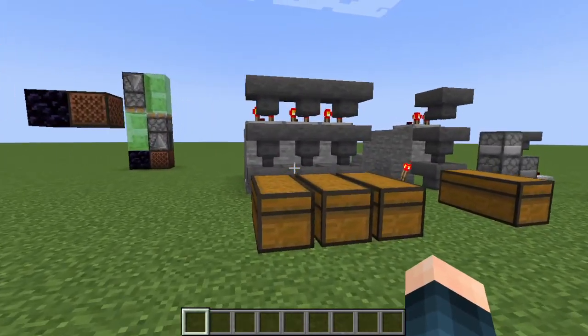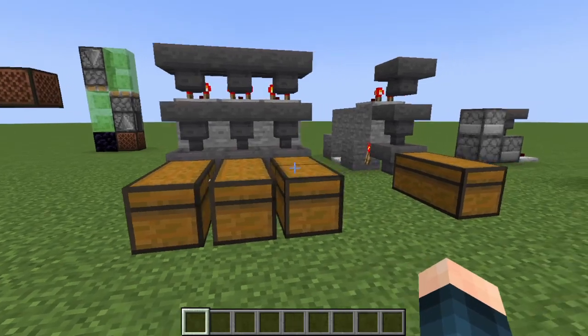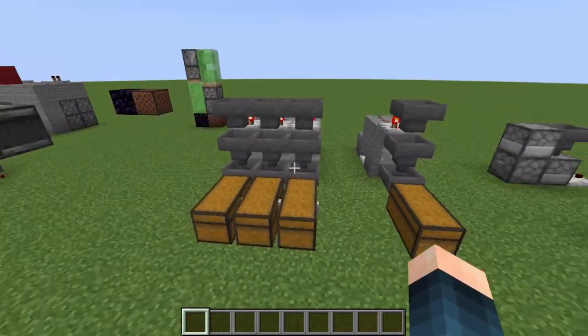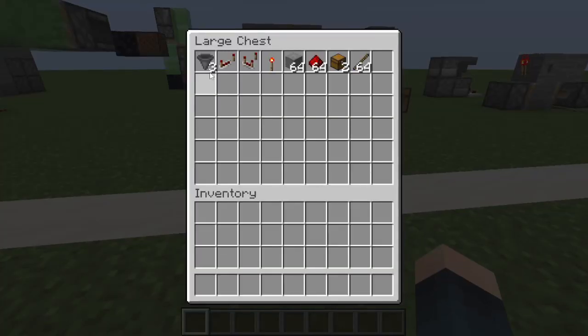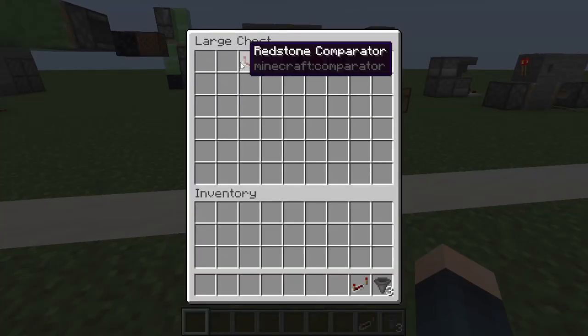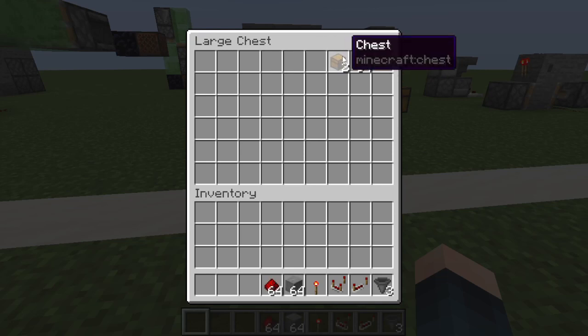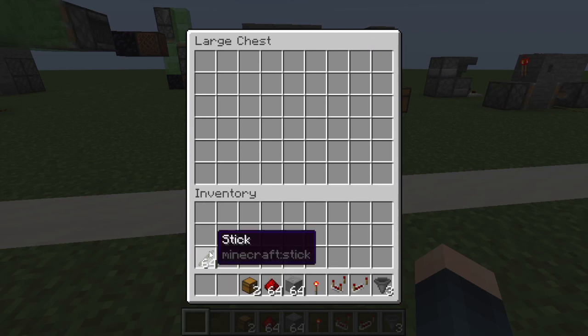Now onto the fourth redstone build — an item sorter, one of the most useful things that you can build out of redstone. And this is all that you need to make it: three hoppers, one redstone repeater, one comparator, one torch, building blocks, some redstone, some chests, and some of these. I will explain more why we need these in a sec.